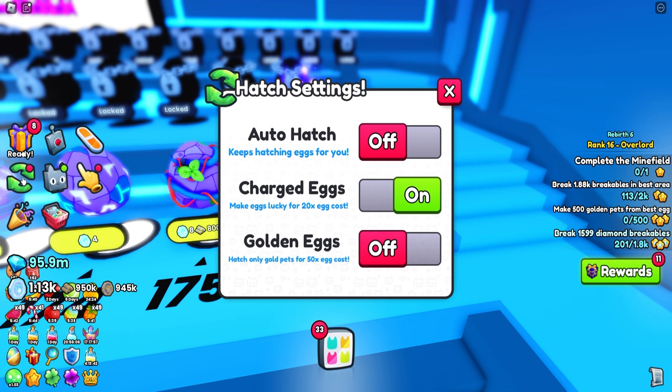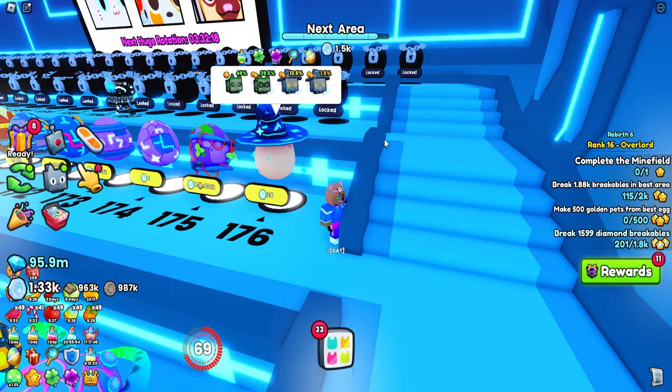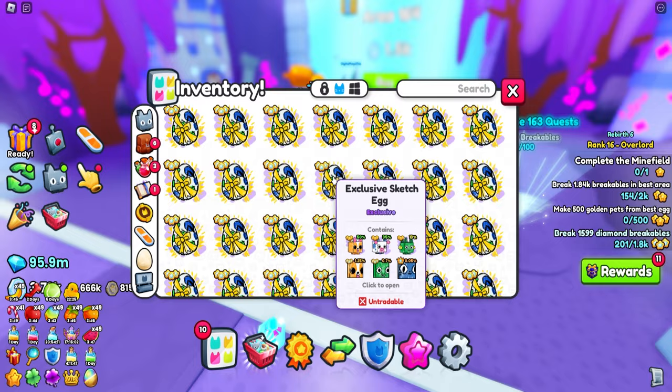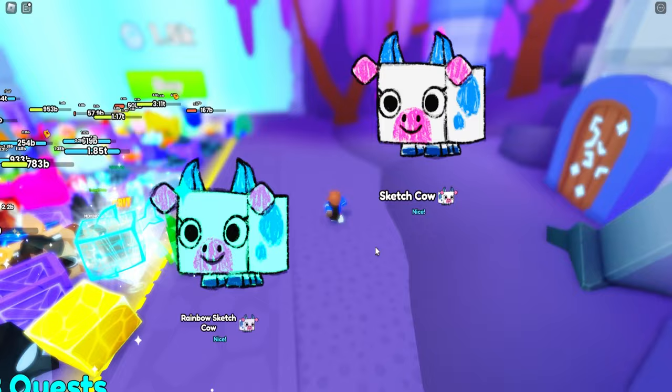So I'm going to auto hatch. We can only open 48 eggs, so I'll just let it farm a little bit more before opening some eggs to get a little bit stronger. Since I'm in this last area, let's open a few more eggs just to get a little bit lucky. We did not get anything - no luck. But at least we got a mini rainbow cow. All these cows, bro.